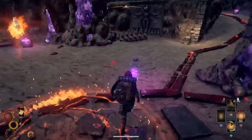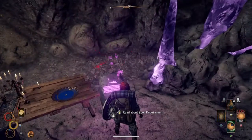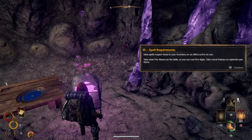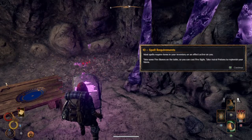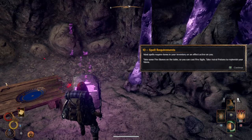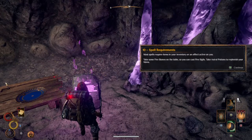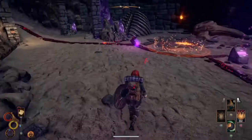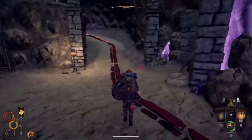Spell requirements: most spells require items in your inventory or an effect active on you. Take some fire stones on the table and you can cast fire sigils. Take astral potions to replenish your mana. So that's potions — what's next?